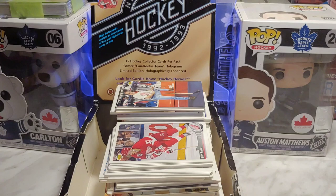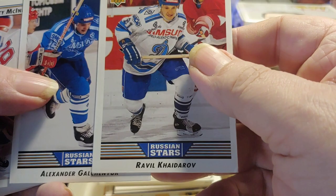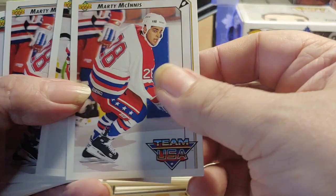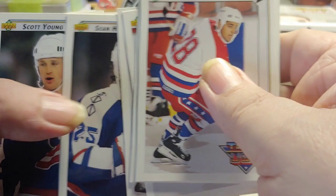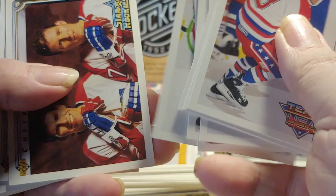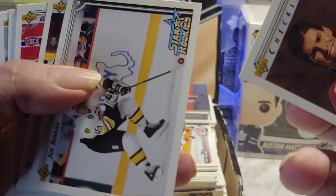Rookie reports include: Pavel Bure, Nicklas Lidstrom, Tom Draper, Scott Lachance, Keith Tkachuk, Tony Amonte, Sean McEachern, Igor Kravchuk, Kevin Todd, Dominik Hasek, and Rick Tabaracci, Konstantinov, Dion, Pat Falloon. Also Hasek, Kevin Todd, Keith Tkachuk, Nicklas Lidstrom. Then we got a couple of Russian stars — Alexander Godynyuk and Pavel Komarov. These are rookie cards.